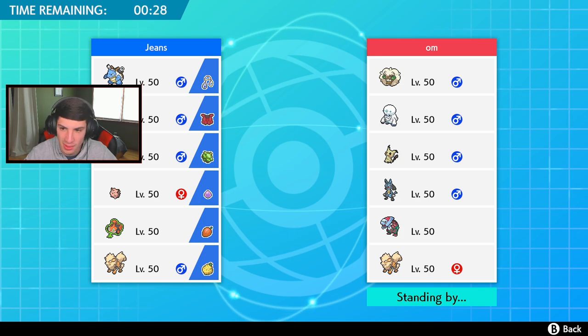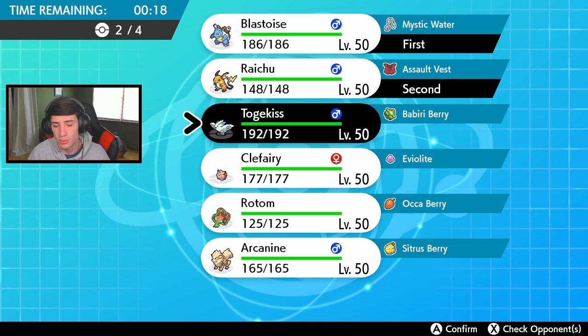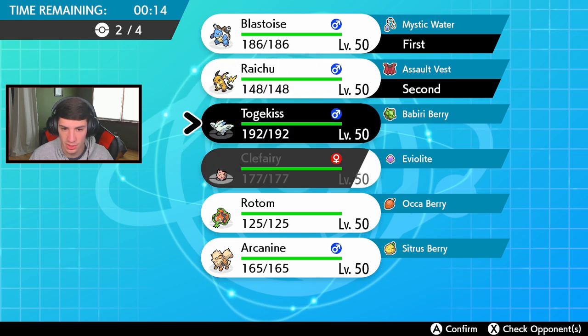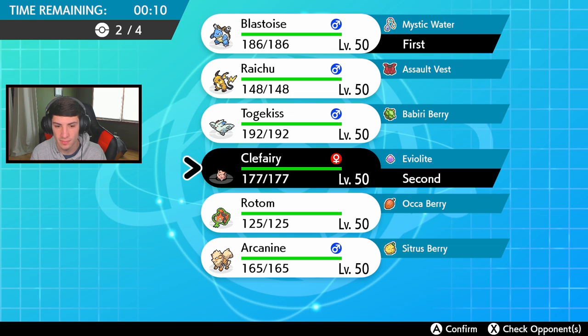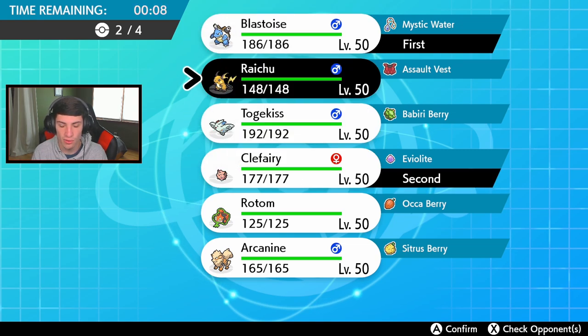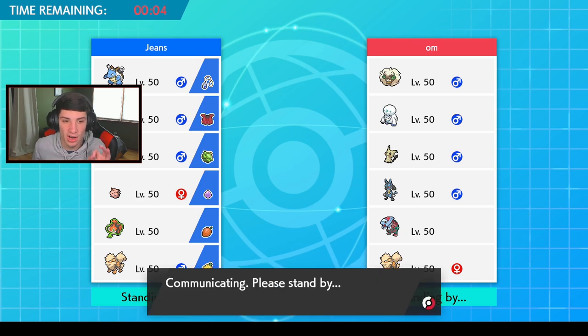Thinking about doing Fake Out turn one then Nuzzle - it could work, but with Tailwind up Lucario might outspeed. Let's go Clefairy here with Raichu in the back, then bring Togekiss - doubling up on Follow Me Pokemon to control the match and protect Blastoise throughout. Turn one Follow Me - Lucario probably just attacks. I should have gone Togekiss with Babiri Berry but we can save it for next time.